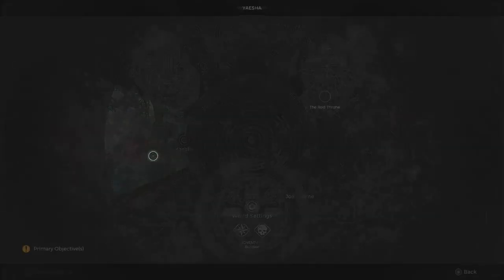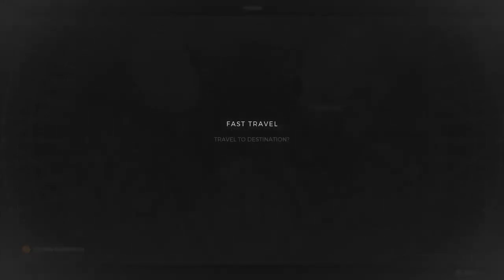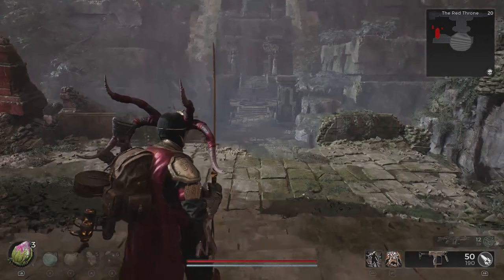Welcome to Griffin's Gaming Guides. In this video we're going to go over how to acquire the Royal Broadsword melee weapon in Remnant 2, which can be acquired from the Red Throne area on Yesha.